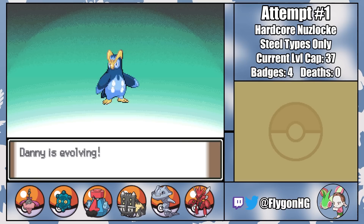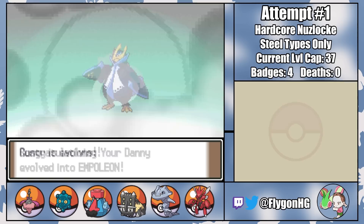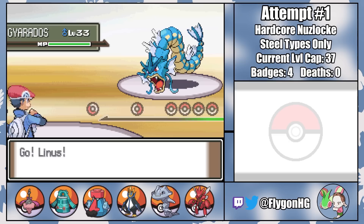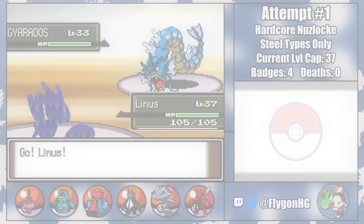With the new level cap of 38, Danny can finally evolve into Empoleon and rejoin the team. Rusty's also evolved into Bronzong, so as we head into the fight against Crasher Wake, our team is fully evolved for the first time in the playthrough. Crasher Wake leads with a very scary Waterfall Gyarados, but I've got a plan to take him out quickly. It's called Operation Sparks Fly.